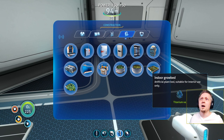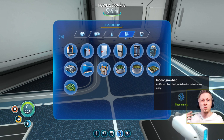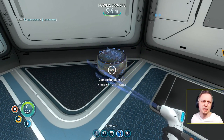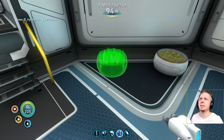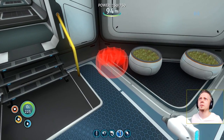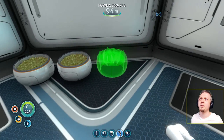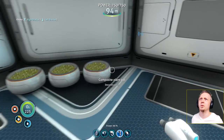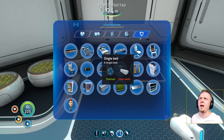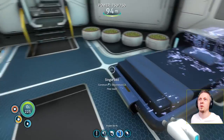I could just do the basic plants — the plant pots — or I could do a grow bed. A grow bed gives me, you know, if we do bulbo trees and lantern trees, that's four, which I could just do four pots too. We'll do four pots and make it a little decorative. We'll put it next to their little bed area. And that should still leave me enough room for a nice decorative bed — a single bed, because it's gonna be a single person coming. I'll have to go get fiber mesh from the base.